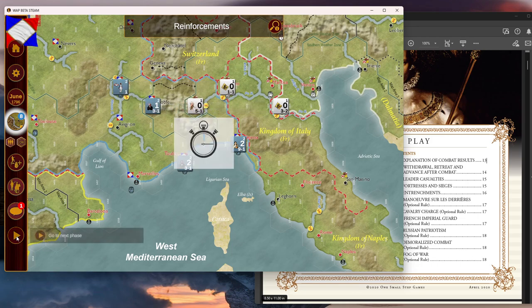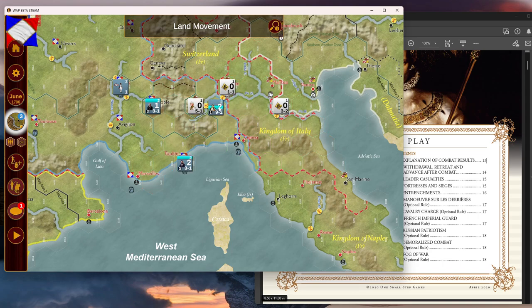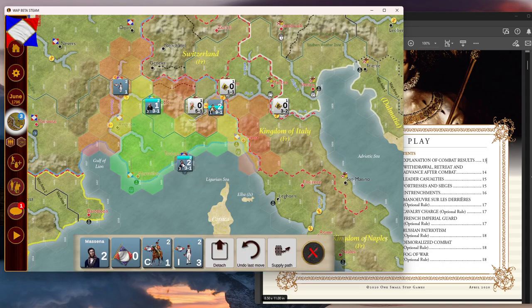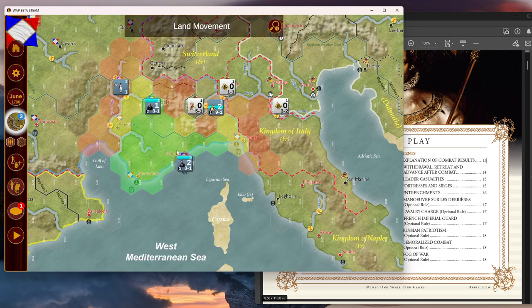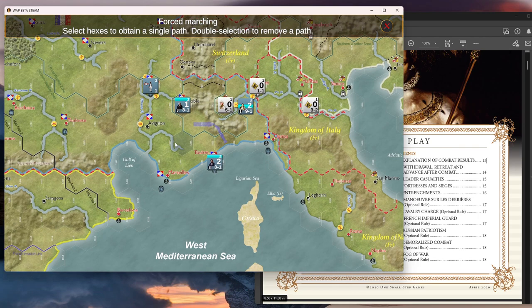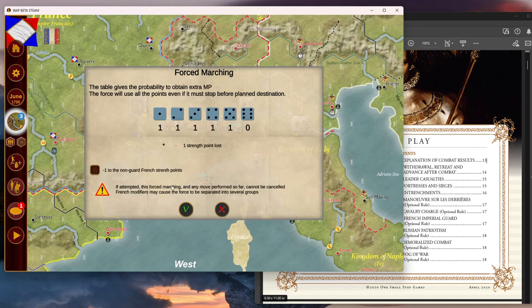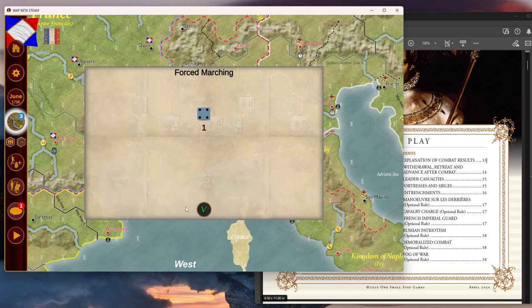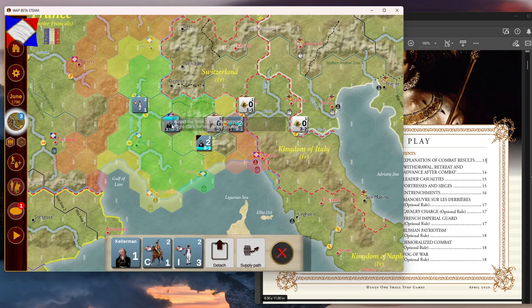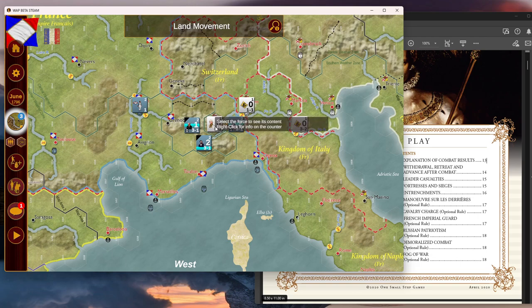I'm just going to do one last move. He goes there — they've got a forced march to get there. Select path of hexes. Did that work? I'm not sure what I'm doing here, but they got it — he made it. And then Napoleon will cross a bridge, of all things. We'll see if these other guys can add on for the next attack.